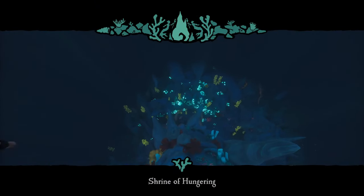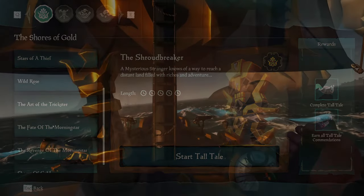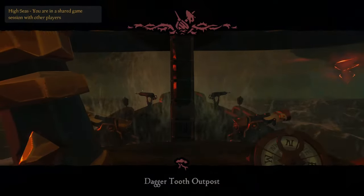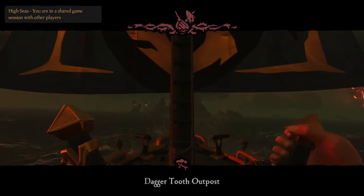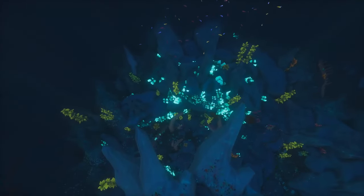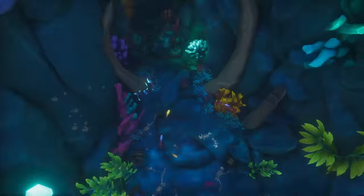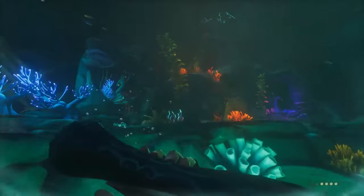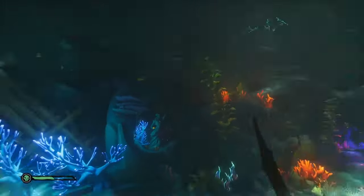First we're going to start with the Shrine of Hungering. If you want to get there quickly and you're far away, you can dive for the Revenge of the Morningstar Tall Tale, which will bring you to Daggertooth Outpost — about as close as you can get to this shrine. After you get there, you'll have to swim down towards this ribcage. You're not going to go into the spire — instead go to a little mountain across from it, which is just a tunnel. Watch out for sharks in this tunnel.